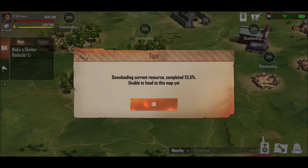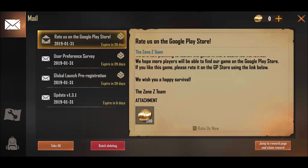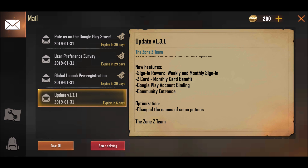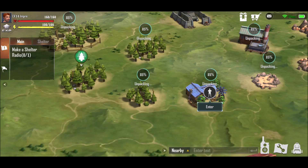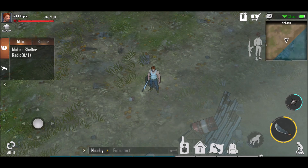This has changed quite a bit. I can't enter it without actually having it downloaded. Sign in monthly, weekly, monthly sign in, Google Play account binding, community entrance. What - unpacking. What's changed quite a bit. Ooh, that looks cool. But what's changed about my base then?